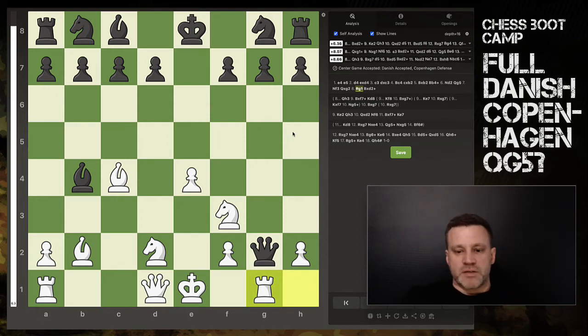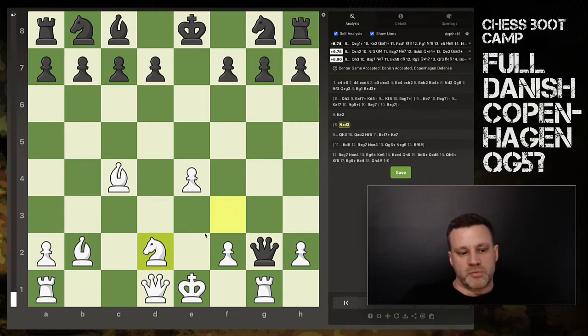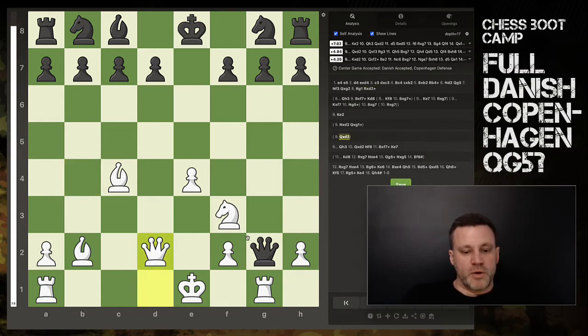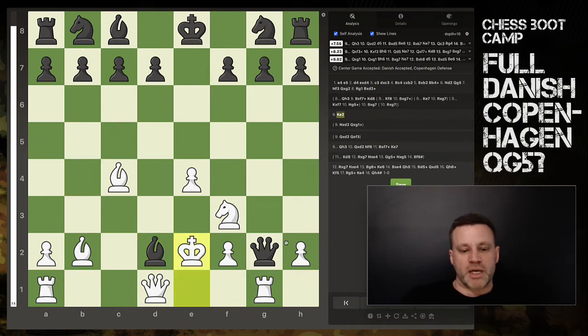There's an alternative that black could do here, which is instead of moving the queen away immediately, to capture the knight on d2 with check. Now you have to tread very carefully - it might be tempting to capture the bishop, but this is dead lost because the knight was defending the rook. What if you capture the bishop with the queen? Well the queen was defending the knight. The move you make is to delay recapturing the bishop - put your king on e2 to get out of check. Now black has to move the queen.